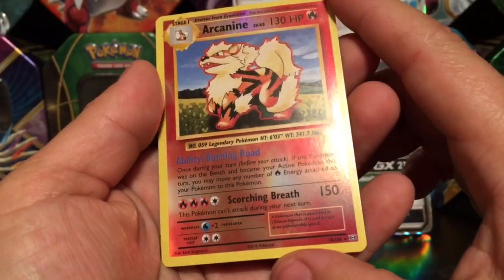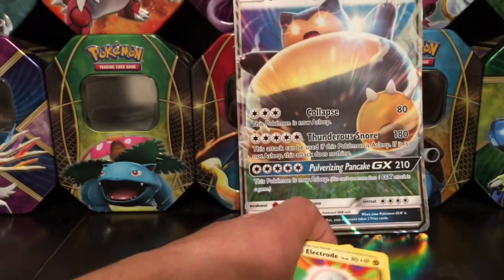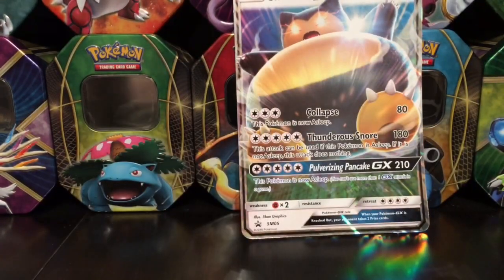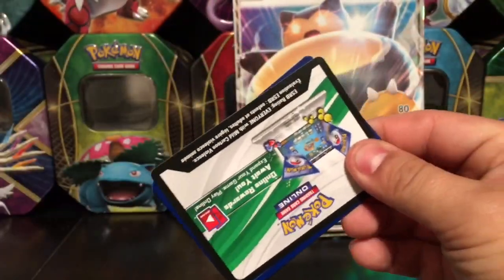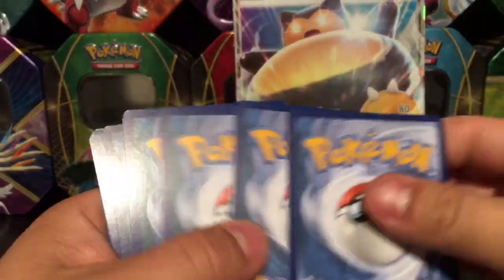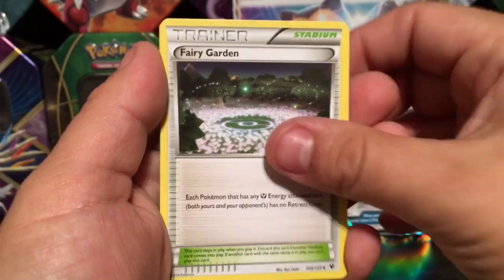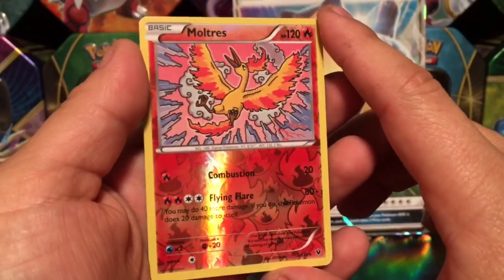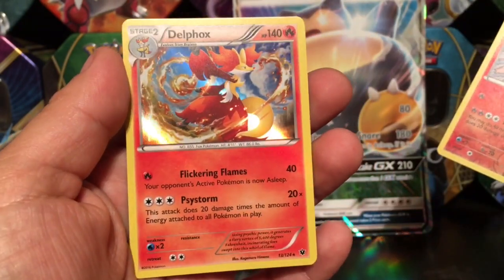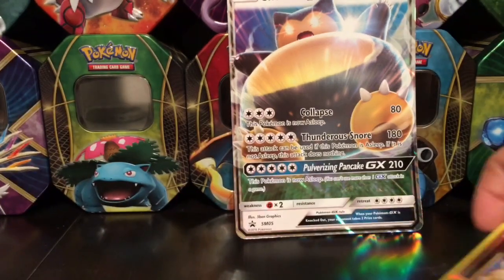We have a rare reverse holo Arcanine and an Electabuzz rare non-holo — very nice. Moving on: Seel, Whismur, Fennekin, Slowpoke, Snivy, Fairy Garden, a Fossil Excavation Kit, Wailord, a Moltres reverse holo right there, and for a rare card we have a Delphox rare holographic. Wow, just some overall great pulls out of this Snorlax GX box.